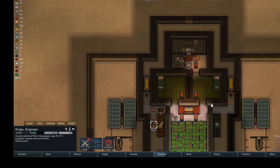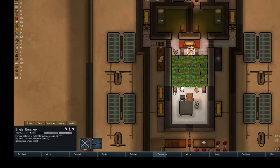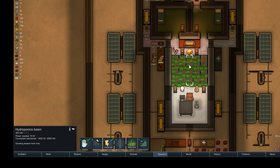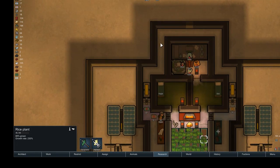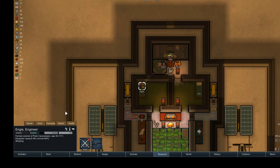I wouldn't mind a dining room and a rec room, but I don't really have the resources for either right now. Now if I had a little bit more steel, I could, at the very least, create a room. It wouldn't be heated, but I could create a room maybe here and there that would satisfy their needs.